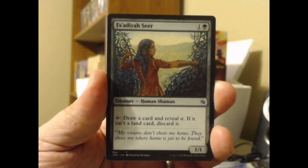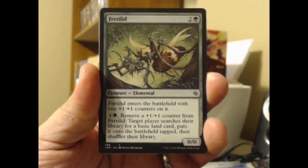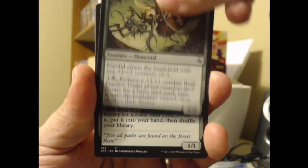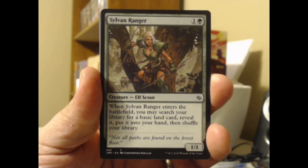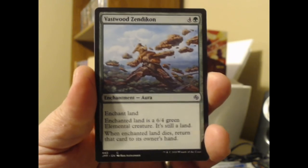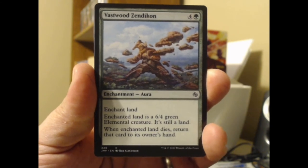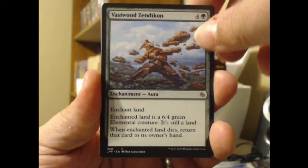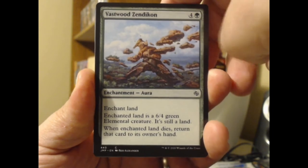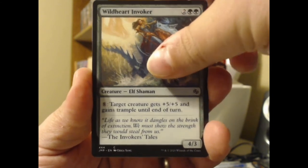Faedie Seer: green, plus one, tap — draw a card and reveal it; if it isn't a land card, discard it. Wow, that's quite the saucy little gamble. Got the Fertilid — they're trying to throw Fertilids in everything these days, I am not having it. Sylvan Ranger — when it enters you may search for a basic land card. And the Thriving Grove of course. Then another creature behind an enchantment — a Vastwood Zendikon: enchanted land is a 6/4 green Elemental creature. I thought this would be more about getting more lands out, but it's more about turning your lands into creatures, which is weird and not really my jam.